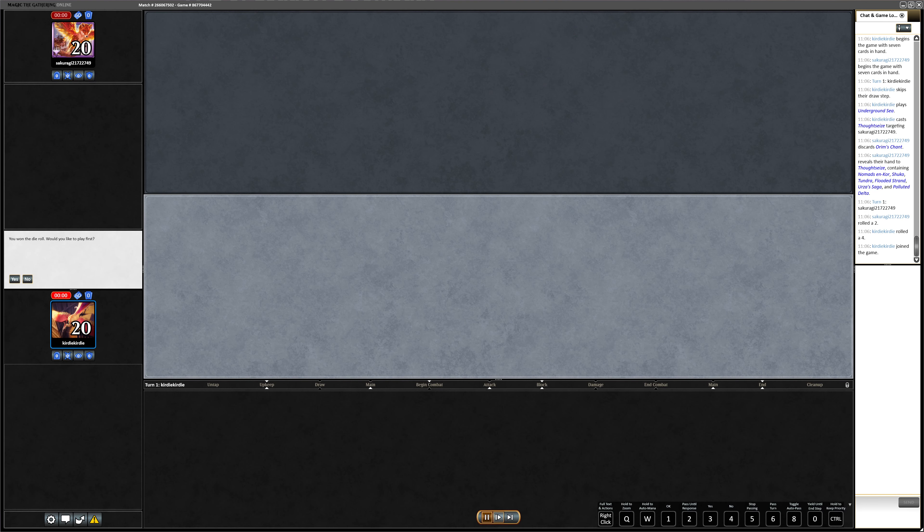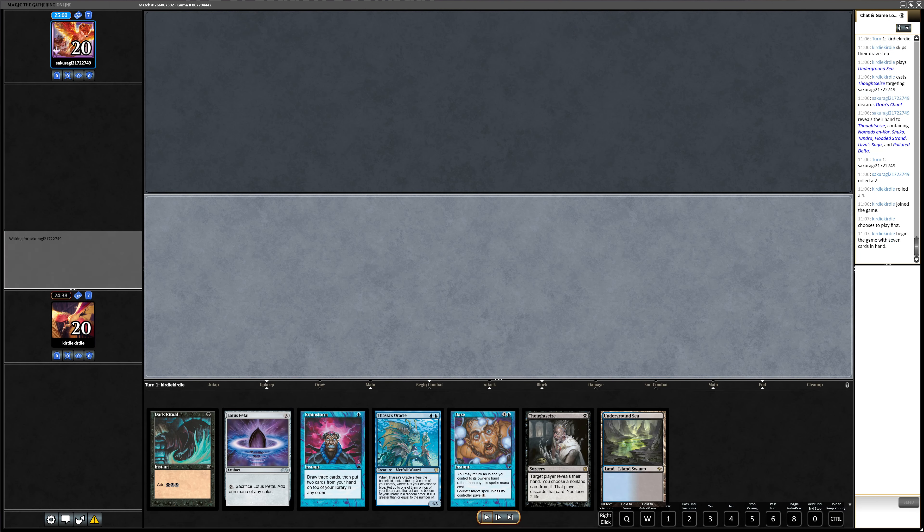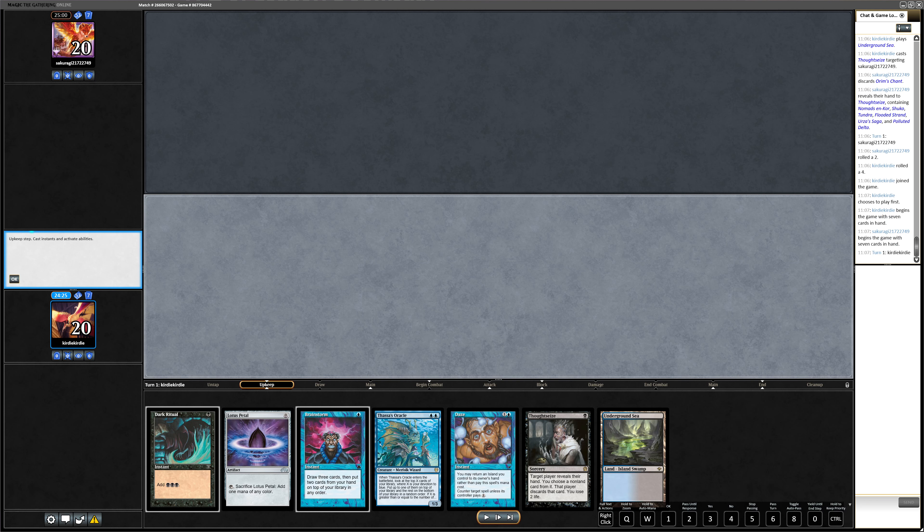Feel free to tell me how to better navigate this Magic Online interface — I'm relatively new to that as well. With the replays I like hotkeys, but I think there are no hotkeys. This list — I guess professional players maybe wouldn't keep it because they always say turn-two Doomsday.